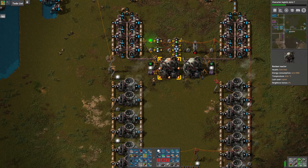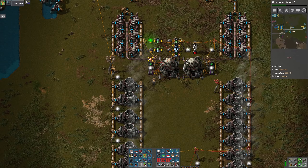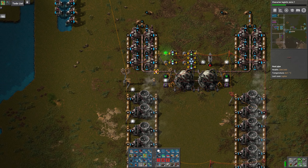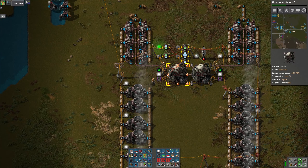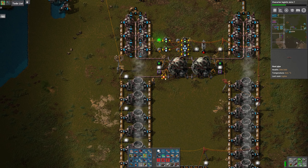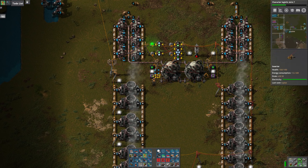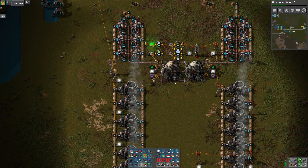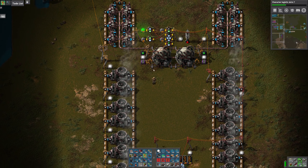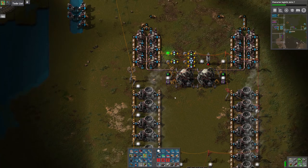I'll put a power pole there, and I'll put one there, and a light. In the original design, this has multiple heat pipes coming off of these reactors. I don't think the heat pipes have a capacity limit for how much heat they can transmit. But we can always add a second set of heat pipes if we have to, and I can find another place to put the power poles and get three heat pipes out on each side. I'm going to try just having one heat pipe feeding all the heat exchangers and see if that's good enough.